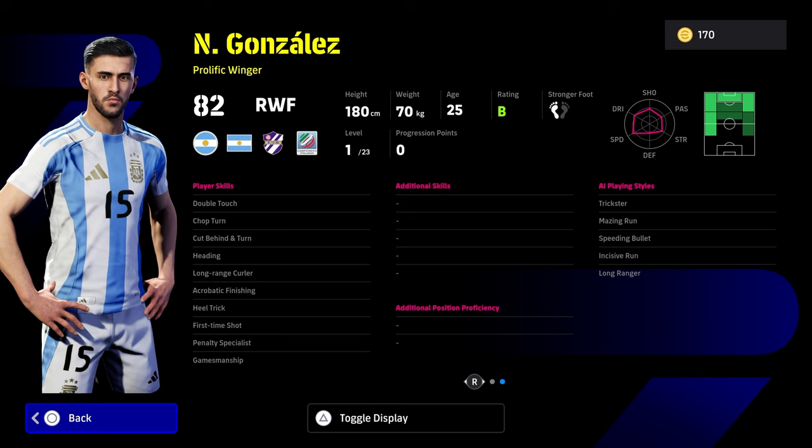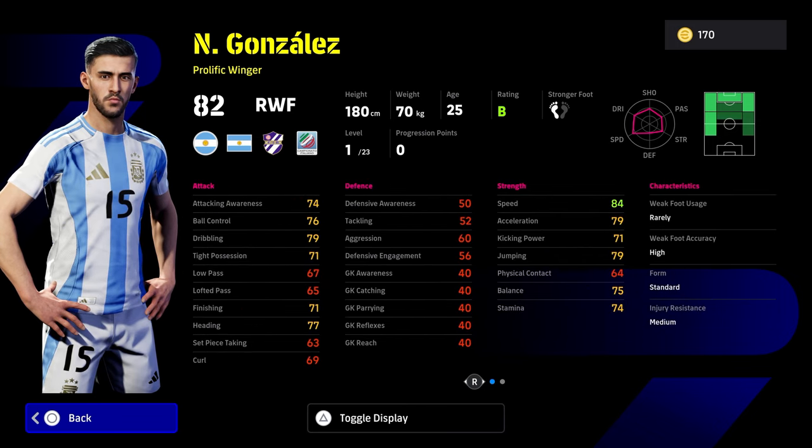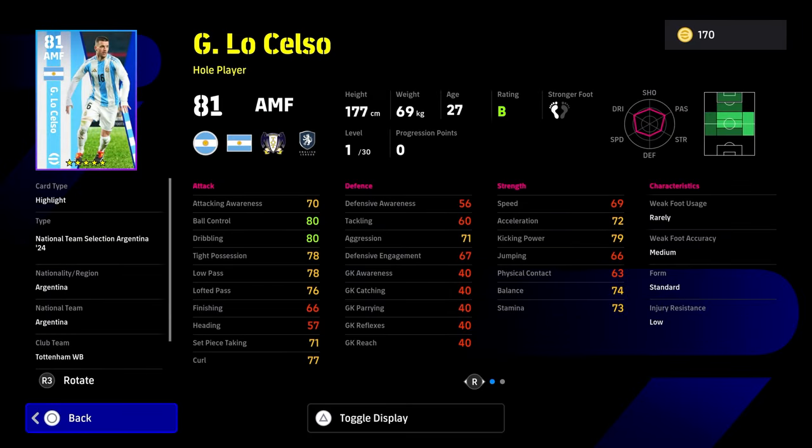You've got a dime-a-dozen winger here with Gonzalez — he's got good speed and acceleration, but his balance and tight possession are lacking, no finishing, no low pass. For free players these guys are decent, but with 23 levels and the lack of stats that you need, you are really up against it if you're dependent on these players. You can have fun with them, but you're going to be troubled coming up against a good squad.